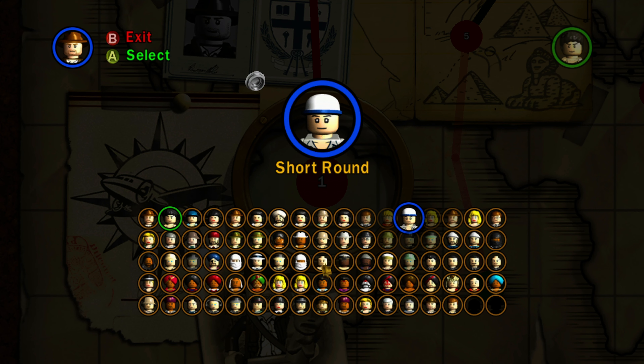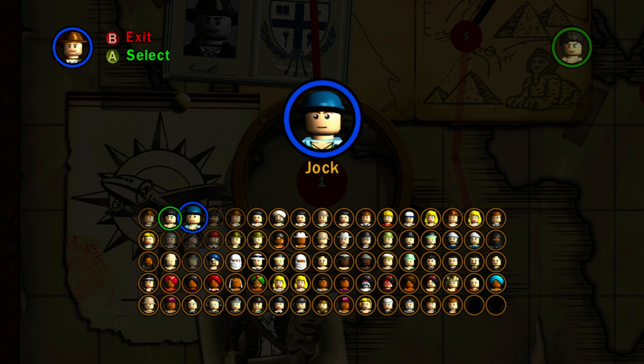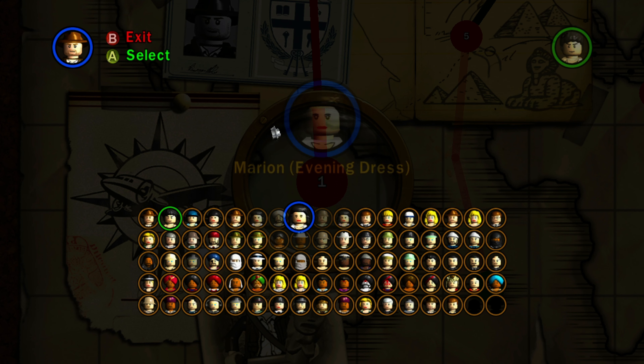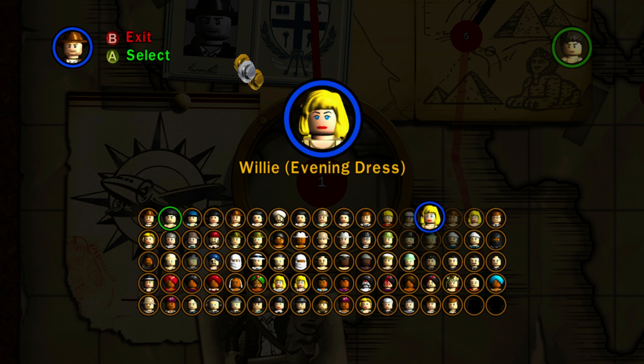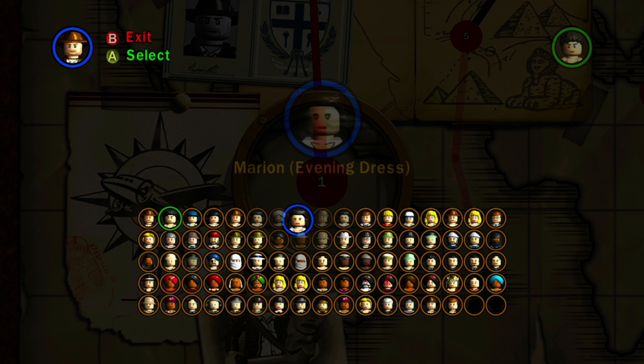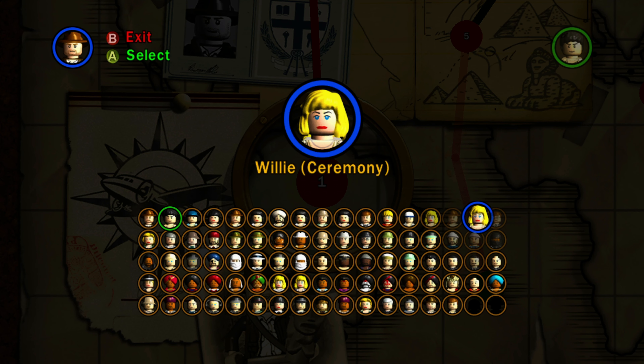Here we have Short Round, who can fit through small spaces, similar to the boy version of Anakin Skywalker in the LEGO Star Wars games. He looks somewhat similar to Jock — they both have kind of blue hats, though Short Round's has more of a white hat with a blue bill. We also have Willy evening dress version, so we have an evening dress version of both Willy and Marion. Then we have Indiana Jones Kali version, which looks very similar to the desert version, and Willy ceremony version.